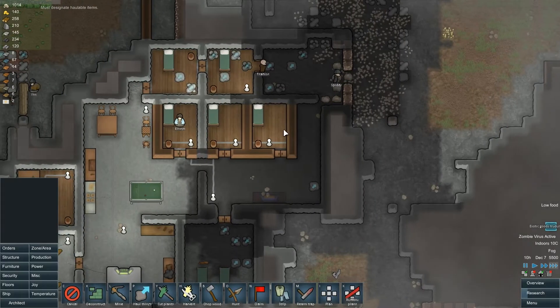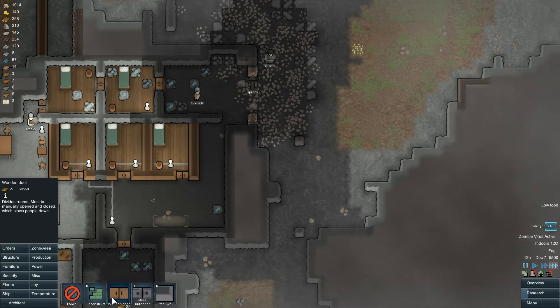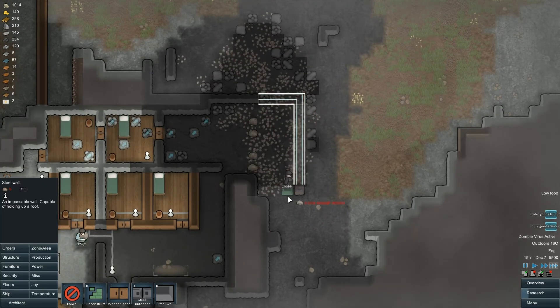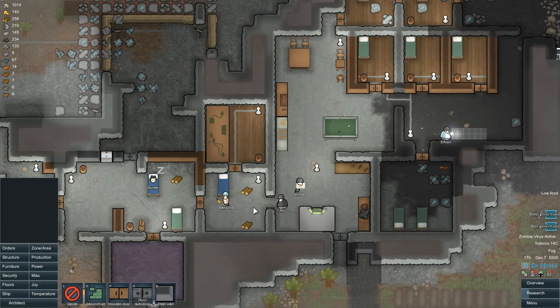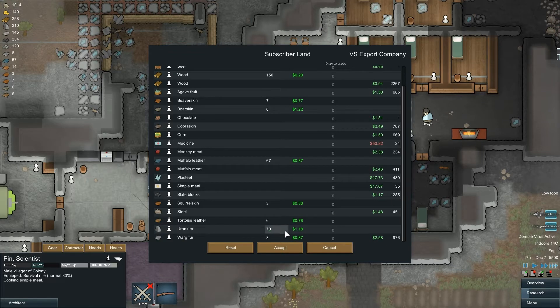Welcome back, guys. Time has moved on — only a couple of minutes of fast forwarding. We've nearly deconstructed this wall now. Before I forget, I cannot move on without filling that wall in. I'm going to use steel, and actually we can use that to expand our base. An exotic goods trader has just showed up. Let's see what they've got for us — we can sell our gold, muffalo leather, uranium, plasteel. I think it's too early to worry about plasteel right now.